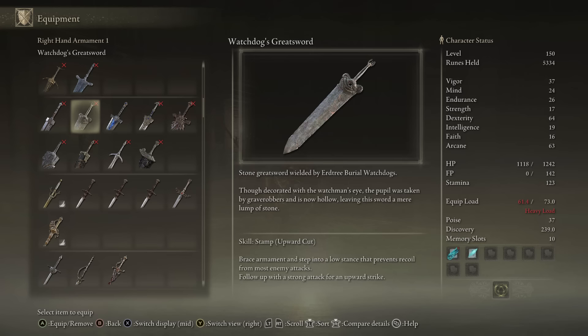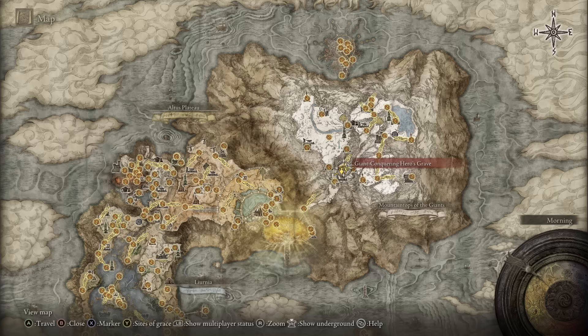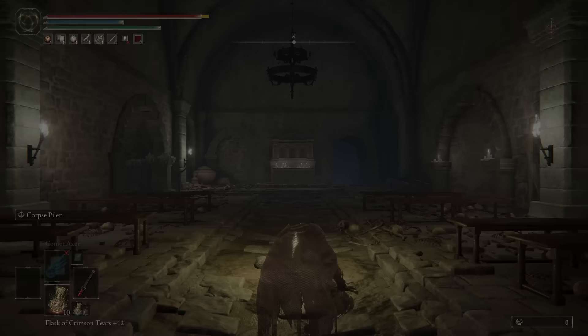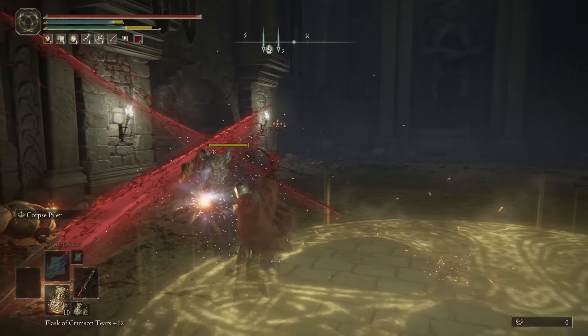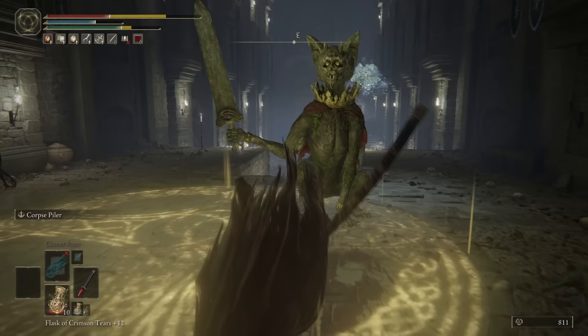To get the Watchdog's Greatsword, head to the Giant Conquering Hero's Grave and go through the dungeon until you see the Watchdog. This guy is about 10 seconds from the site of grace. Lead it into the light and kill it for the sword, making sure to kill the imps first because they're annoying. The Watchdog's Greatsword has an 8% chance to drop, so after about 10 runs you should come away with the sword.